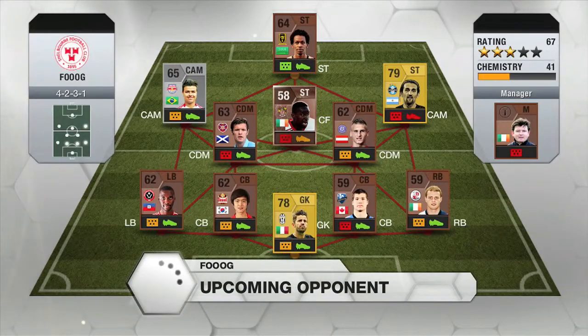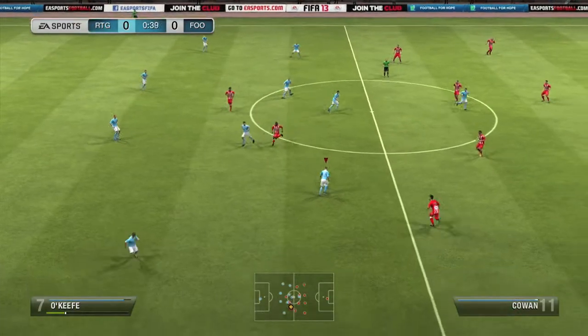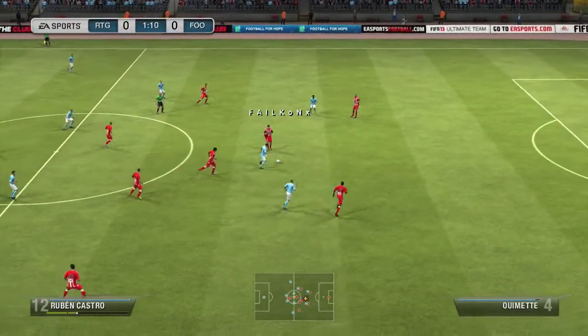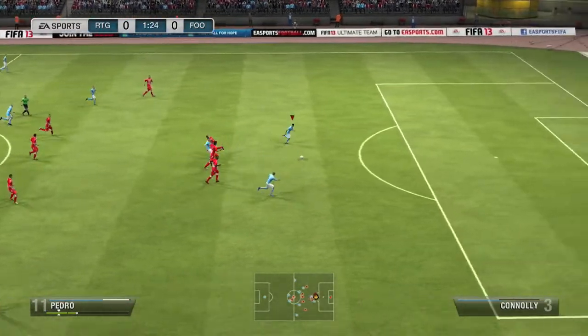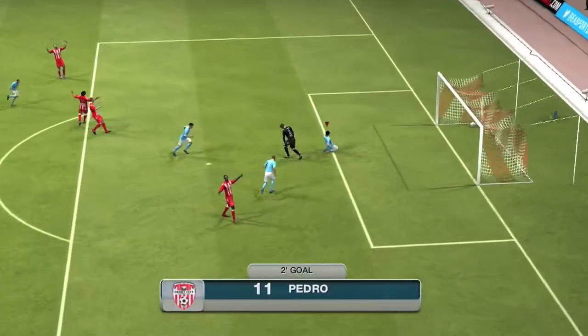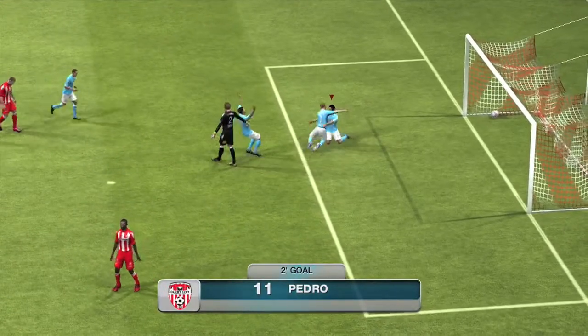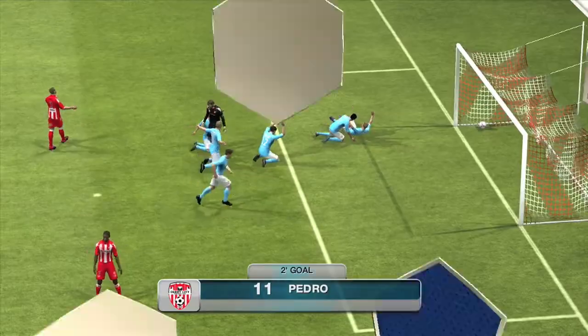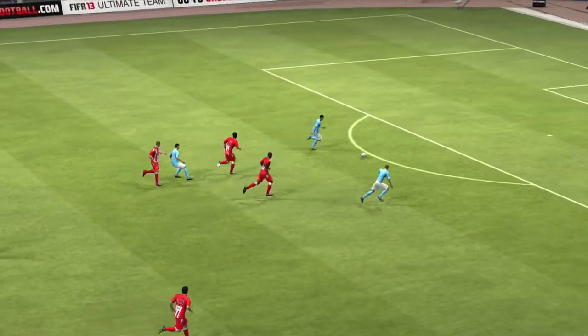I then go into a game and it is an absolutely shocking team — 41 chemistry. The only thing that is annoying, he did have a goalkeeper, which obviously always helps your cause. But once again I am the one to open the scoring. A bit scrappy but Ruben Castro plays in Pedro — nice 4-star weak foot finish with the left foot past the goalkeeper. Two minutes in, I'm thinking yeah, good start, this could go well.